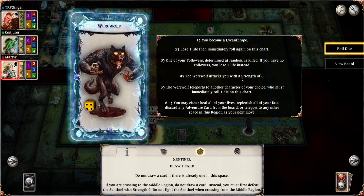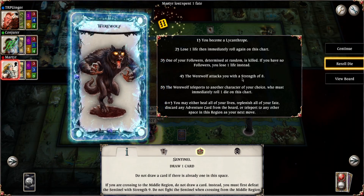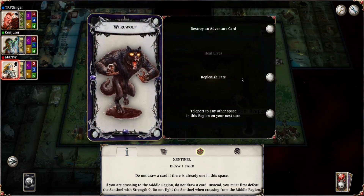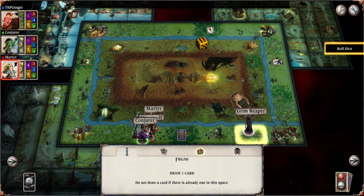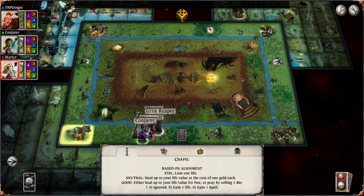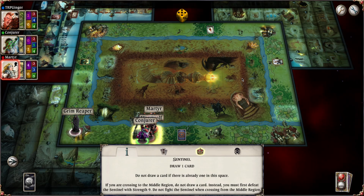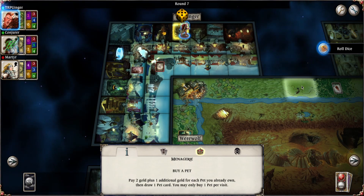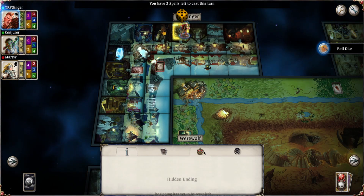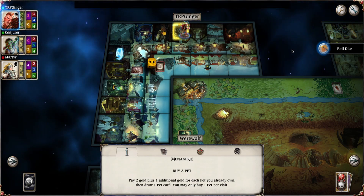One of your followers is killed. Heal all your lives, replenish all your fate — replenish to fate. Then move in the reaper, move in the werewolf. Just leave me out of your guys' petty squabbling. Do we have an ending yet? The ending is hidden — awesome, I love hidden endings. A two.